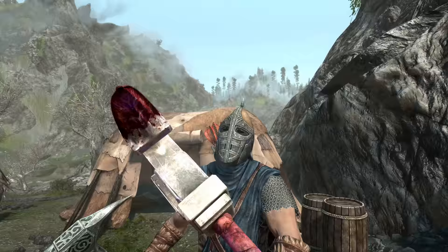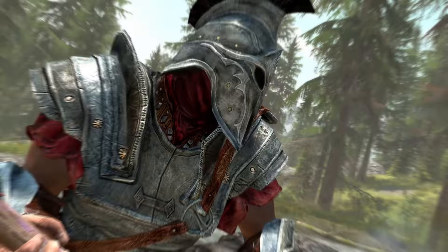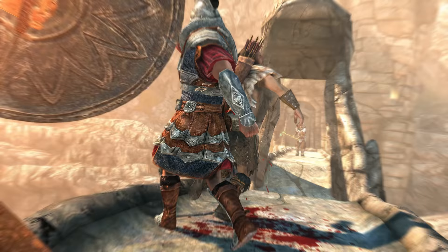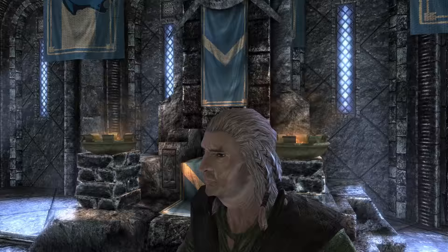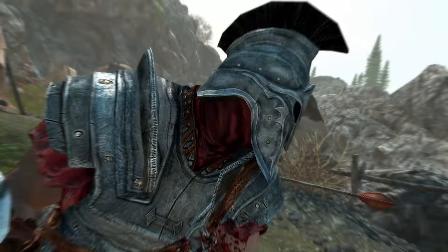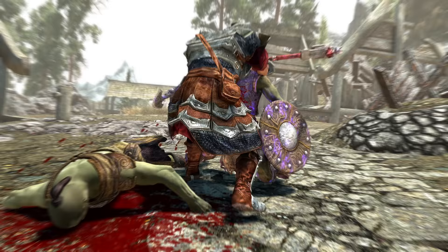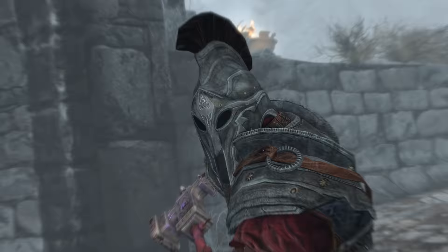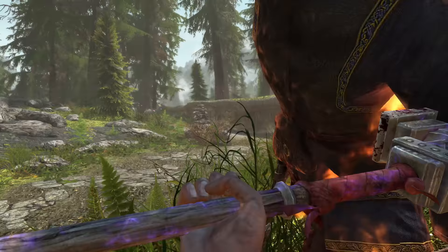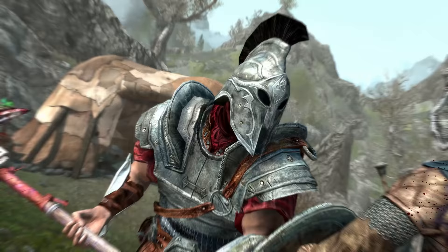Now let's talk about its enchantment. For each element, its enchantment has a 50% chance to deal 25 points of Shock Damage, Frost Damage, and/or Fire Damage. Each element has a 50% chance to trigger with each hit — so with each hit, none could trigger, one could trigger, two could trigger, or all three could trigger. This is known as Chaos Damage, and the Champion's Cudgel is the only guaranteed weapon in the game to possess it. It can also be disenchanted, however I would highly advise you do not do this, as other randomized weapons have a chance of spawning with the same enchantment, meaning you can disenchant a more common, non-unique weapon instead.